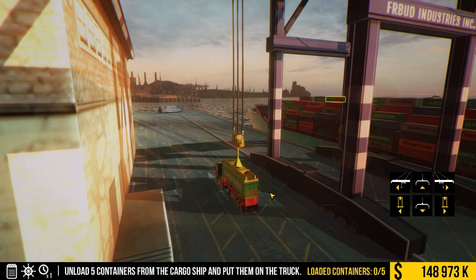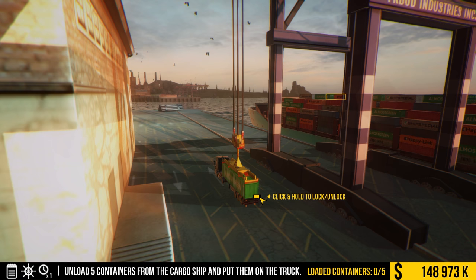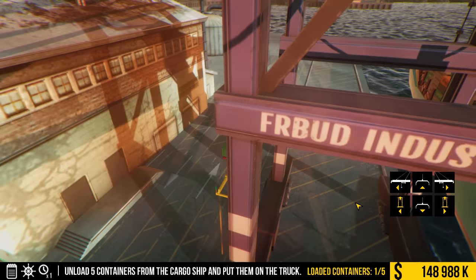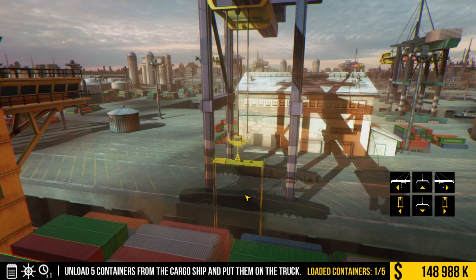Controls though — we want to be really smooth here. I don't want to get a collision. Look at that — that was beautiful! And we're going to unlock this, or essentially lock it down to the truck. There it goes, driving away. Another truck driving up. I assume another truck will be driving up here shortly.